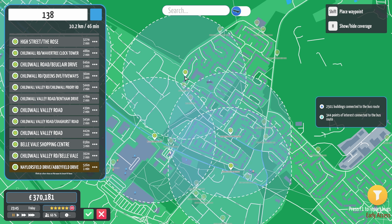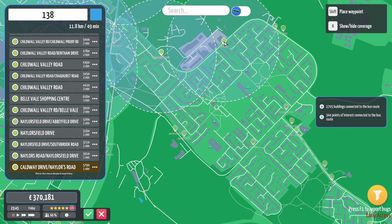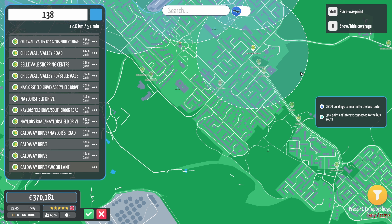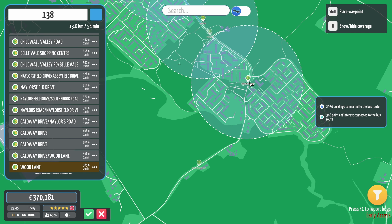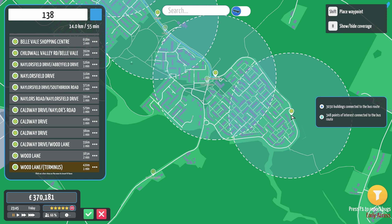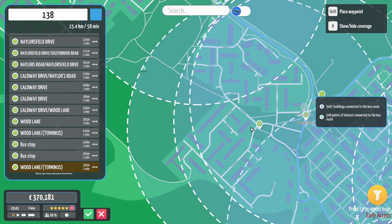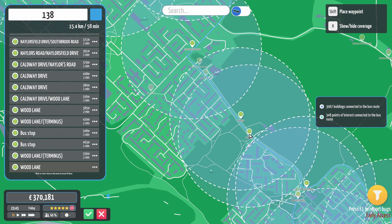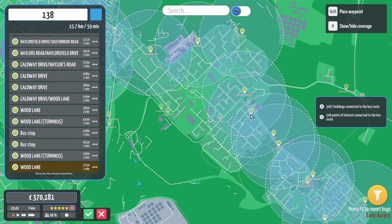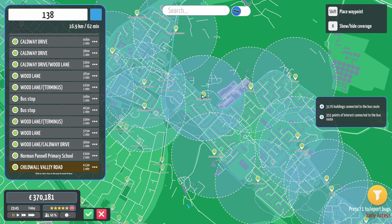Right, so we'll go up here, we'll go round this place — maximum coverage, we'll get all round there. Go round the edge of here. Down here, Wood Lane. That's the Wood Lane terminus, but what I'm going to do is go to the Wood Lane terminus, round the edge here. We'll stop there and then go down here just for maximum coverage — go round that way. It can be a sort of loop round the end there.